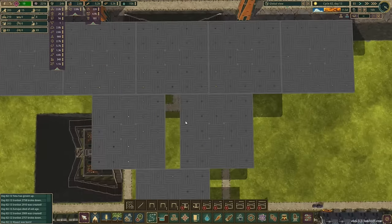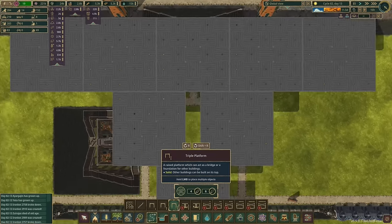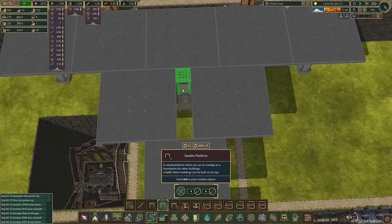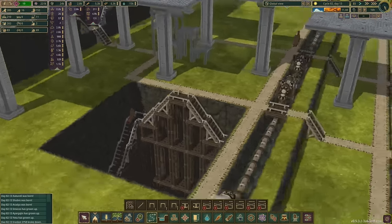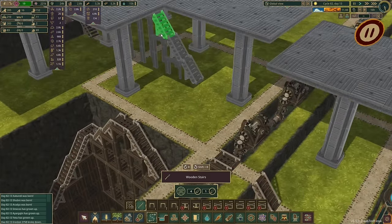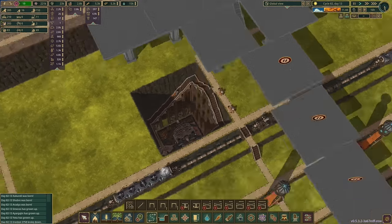I need a staircase going up here. It doesn't help that you can't get the camera in the right place. Let's see - that's three high, so we'd need a two to get up to that level. So just a one, then a three, and two and a one gets us down to the ground level. Let's get some stairs in so we can actually get up to this. You might be saying 'you've got staircases at the back' - yeah I'm aware, but this is already going to be tremendously inefficient.